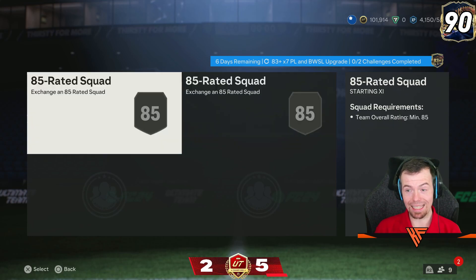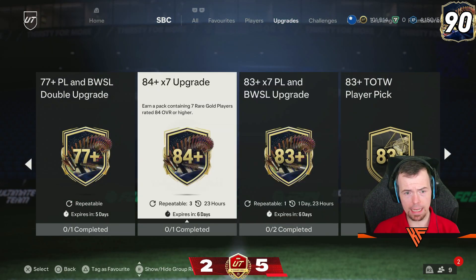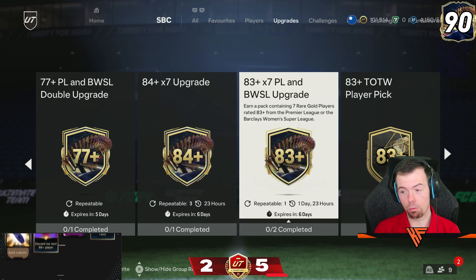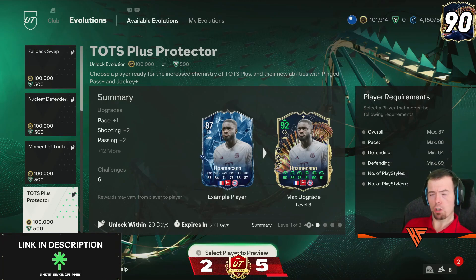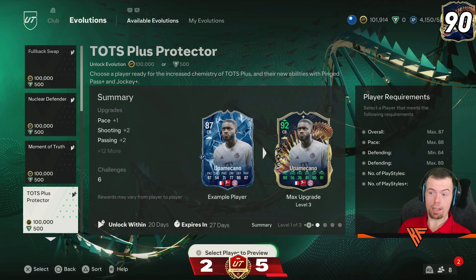Considering this is an 83 times 7, yes Premier League — what they do. But an 84 times 7 is probably a quarter of the price, that's disgusting. I would not do that. We also got Team of the Season Plus Protector — basically what the main part of this evolution is, is it will give you more chemistry, probably good for obscure leagues, and gives you extra chem like the radioactive things.